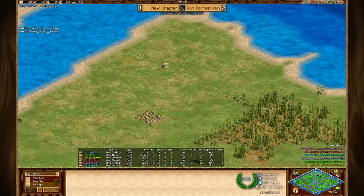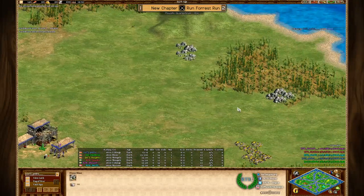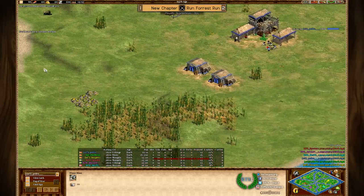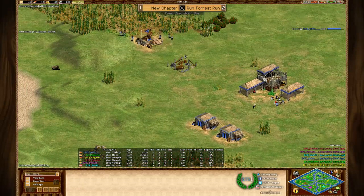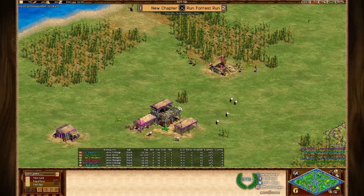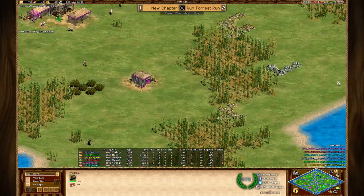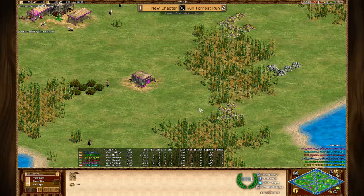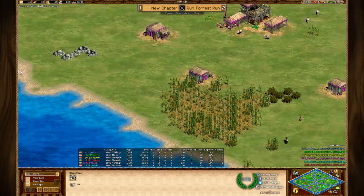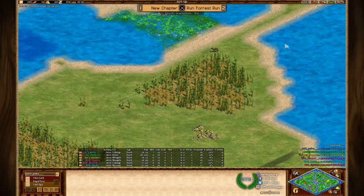Otherwise, the base of Pedro is looking quite nice — there's a relic and nice gold placement, though the stone placement in the woods is not ideal. Switching to Bullet, who is going for one of his boars at the bottom — the gold mine placement is kind of poor, but not really all that bad. Both stones are pretty much fine, so I don't think this is going to be much of a problem.